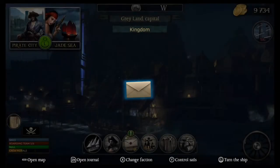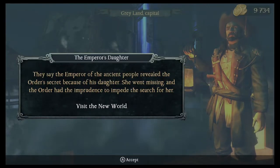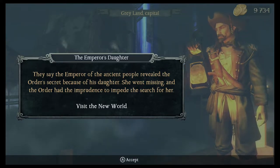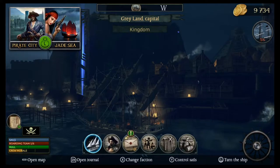All right, we made it to port. And we got a letter. Let's read it. They say the Emperor of the Ancient People revealed the Order's secret because of his daughter. She went missing, and the Order had the imprudence to impede the search for her. Visit the New World. All right, let's accept that.